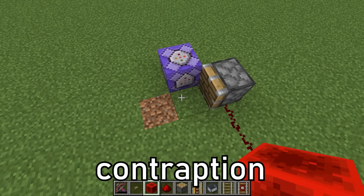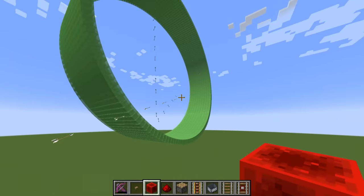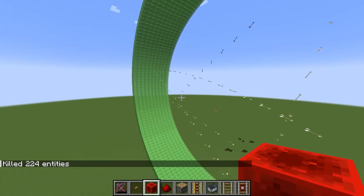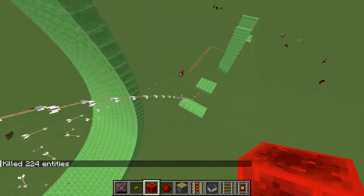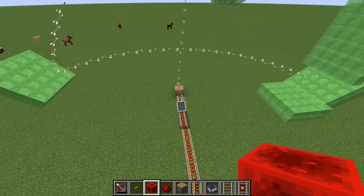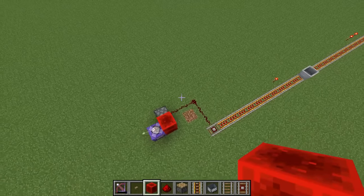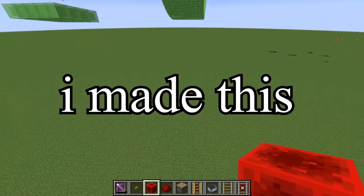I've made a really cool contraption in Minecraft. Check this out. These arrows are going to be going all the way to here in this circle, and it's going to be spinning around until the angle is just enough to exit the circle. Then it's going to be bouncing here, here, and going into two vertical planes, then hitting a button which activates a minecart that goes all the way to deactivate the piston. I don't know why I made this.